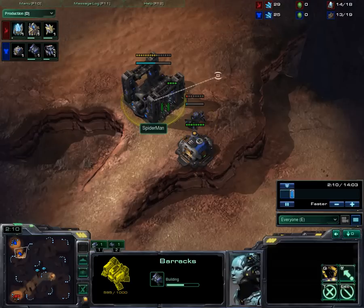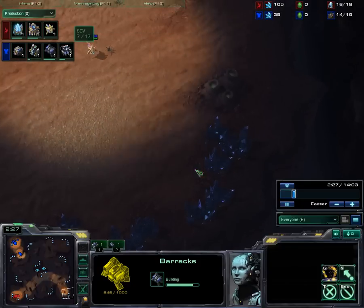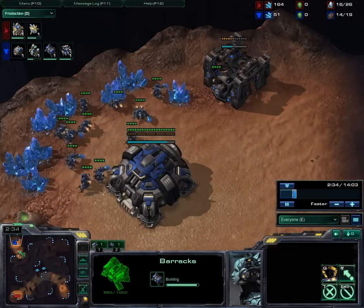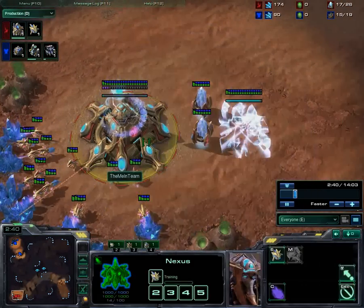He's going to do a wall-off. I guess he doesn't want to get Proxy 2-Gated or something. I'm not sure how much people still do that — it's been pretty well addressed in recent times. I'm going to scout the wrong direction, see nothing, and head up here, then finally over here. So I really don't know what I'm up against. Building an additional Pylon.